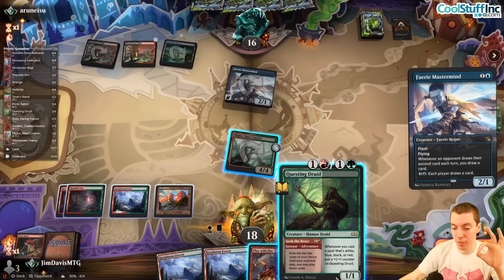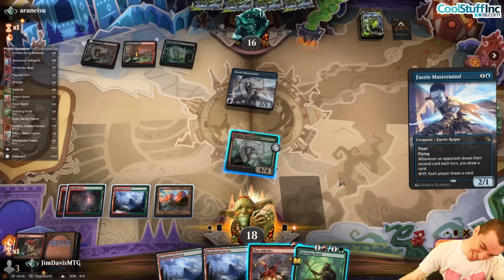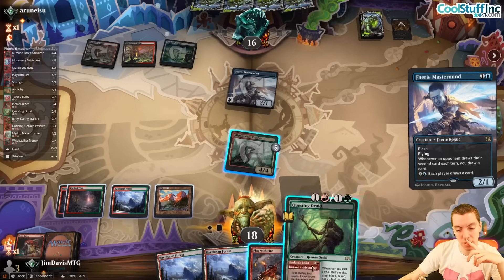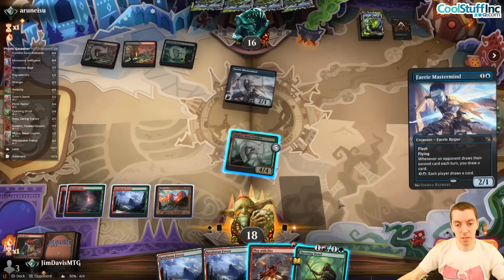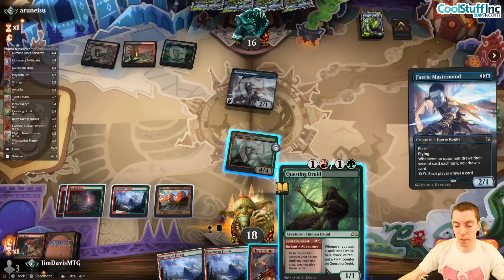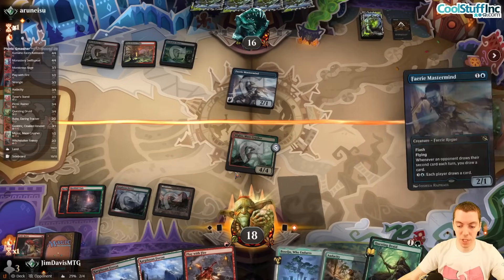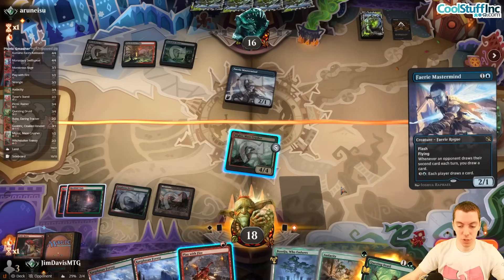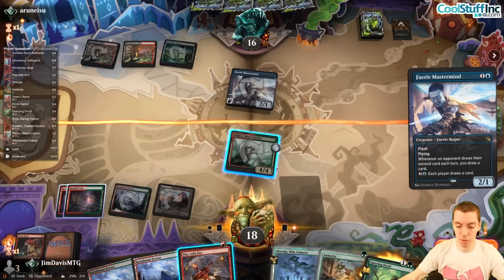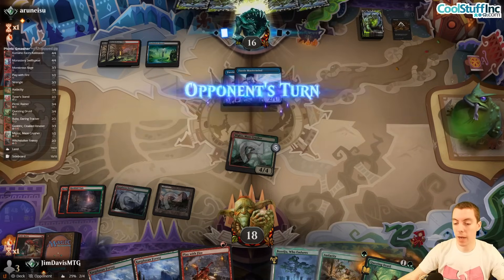We're so reliant on resolving this — I think it's good. Just going to do it for science. We reveal a Baseju and Audacity — hold this. Our hand is pretty poor now. We can go Questing Druid, Play With Fire next turn and grow it. It worked! Tag for four.